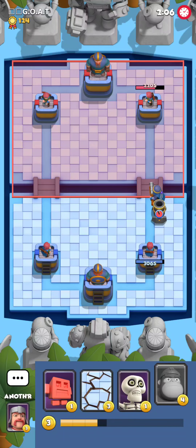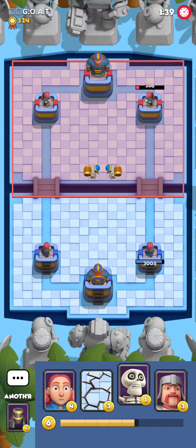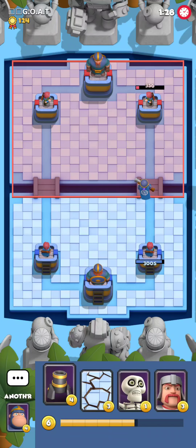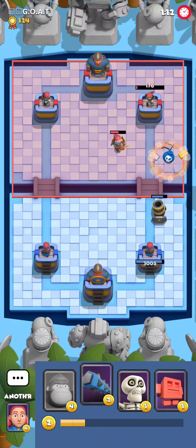We're gonna get a very good trade since piercing archer only got one shot. I'm gonna play mortar and see what happens - he's most likely gonna play a bomb tower, and here it is. Good trade for him but the mortar will connect, which was my intention all along. Since he's very down on mana he'll have to make some greedy plays, so I'm playing fire tiny. He goes for another cycle and will fail again - it's very unfortunate for him to miss it twice in one game.